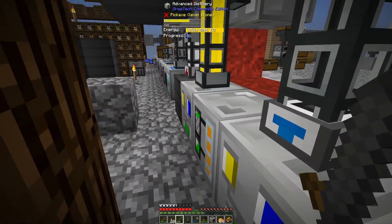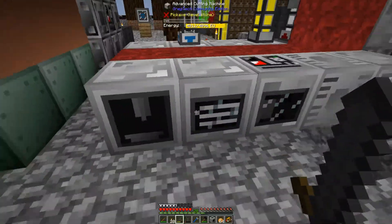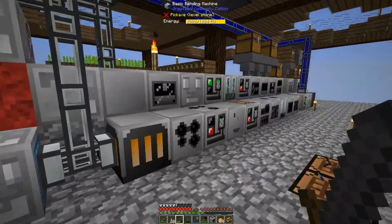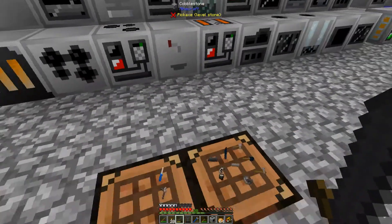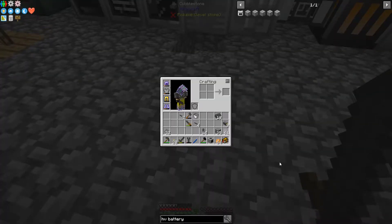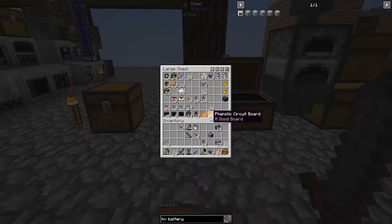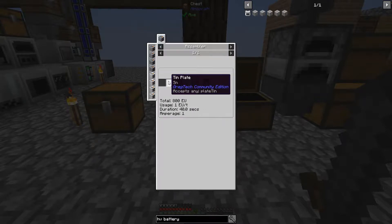Every once in a while I'll let that auto-output the 16 buckets, and then I'll get however many polyethylene sheets I need on demand. This is taking a whole heck of a lot of time. While that is working, I'm going to fill this out for now. These cables need another color — I want to use the spray can, which you make using the assembler with two tin and no redstone.